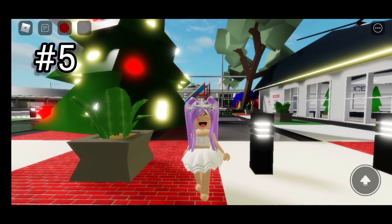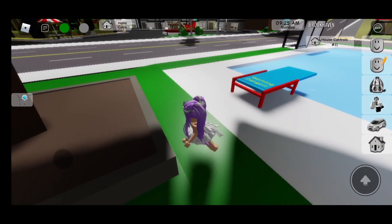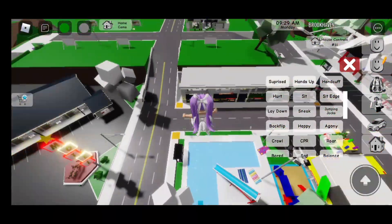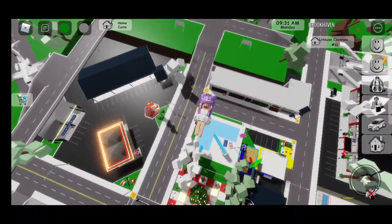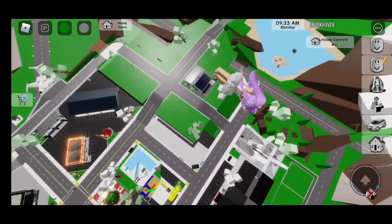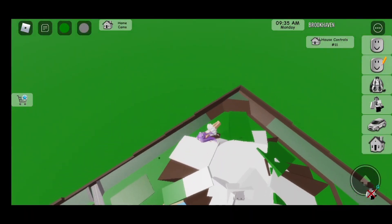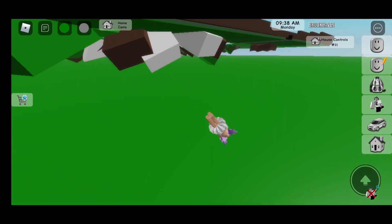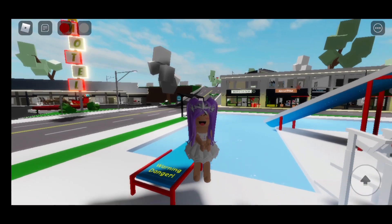Fifth secret! Make sure that you go to the jumping board. We're going to go right here and we're going to lay down. There we go! Now we can jump very high and it will fling us too. That was so cool!